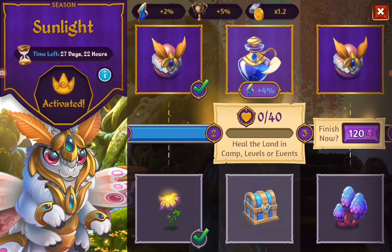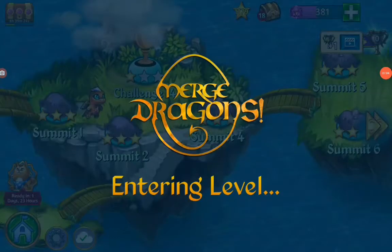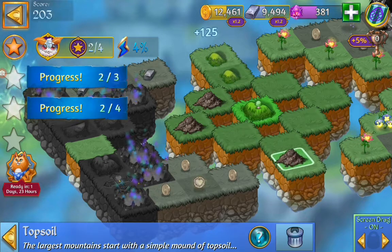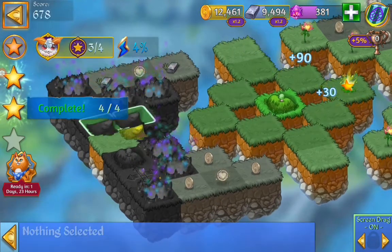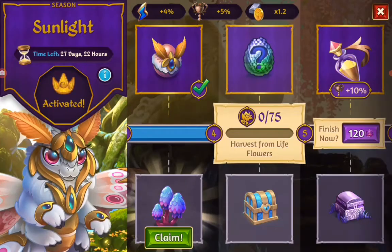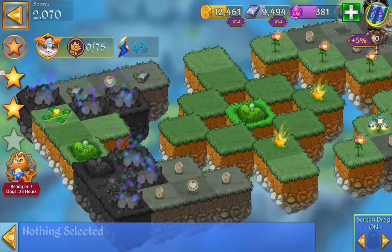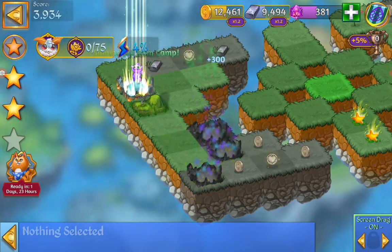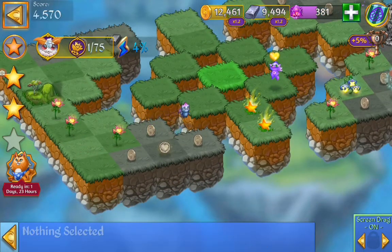Now we have to heal the land. That I have to do on the map, because I don't have anything to heal in camp. Here we have to get stars. There we got the little egg. Now we have to harvest from live flowers 75 times - that we have to do in camp. Just going to finish up here a little.